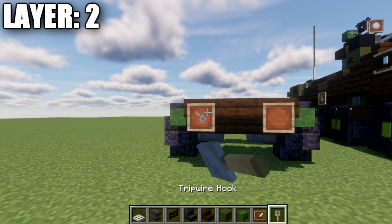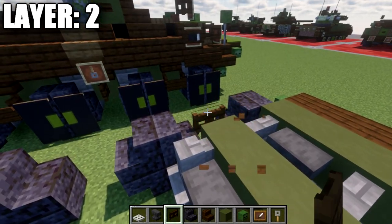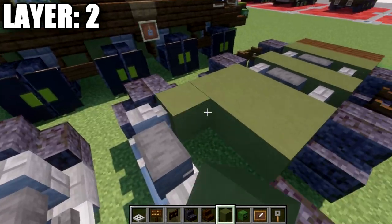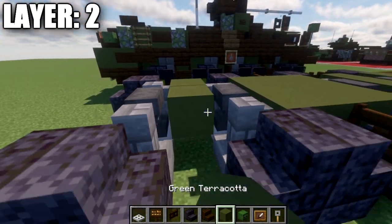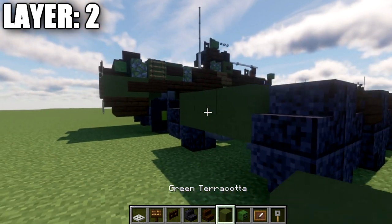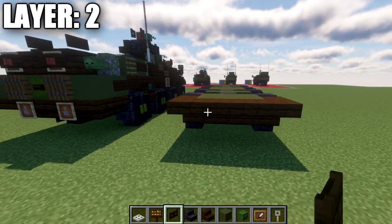Place an item frame on those stairs with a tripwire hook, and rotate the item frame to face downwards. Then place down a row of three green terracotta across, followed by a dark oak wood fence gate to both sides opened toward the outside. Coming off that fence gate, place a dark oak wood sign on both sides. Fill in three rows of three green terracotta across, then dark oak wood fence gates between the stairs on both sides. Continue adding rows of three green terracotta with dark oak wood fence gates opened to the sides and signs on the fence gates. For the back, place a row of two dark oak wood upside-down stairs at both ends, then a row of five dark oak wood upside-down stairs all the way across the back, which will turn the corner stairs into corner stairs.